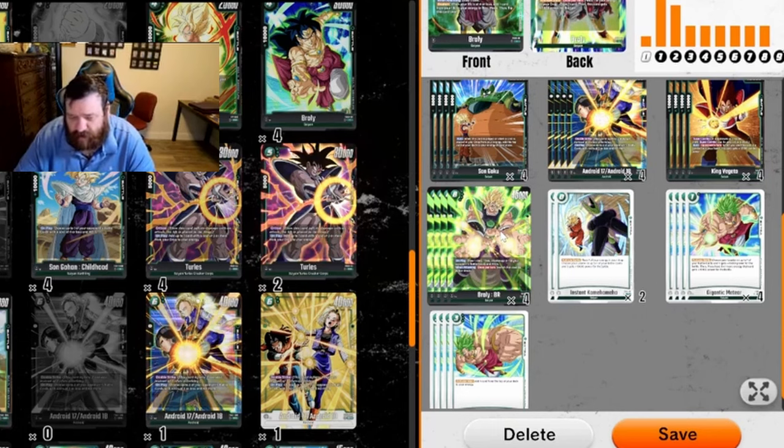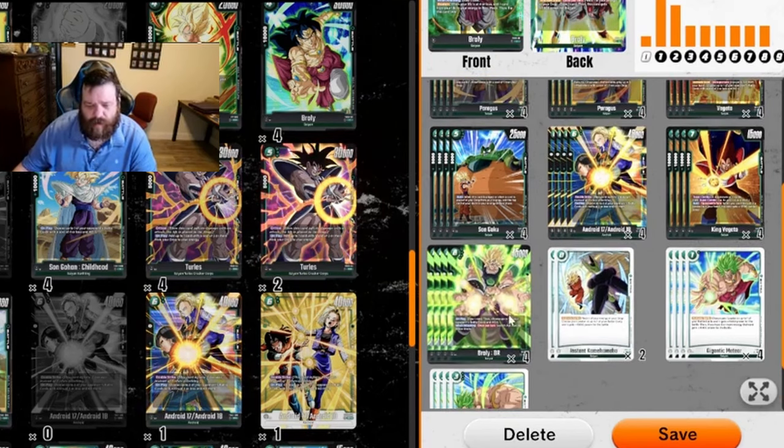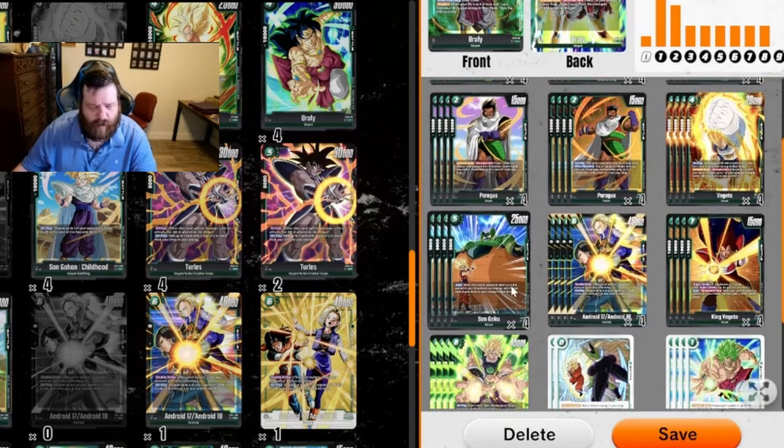I find myself most times killing something and clearing their board rather than going after their leader. It just depends on the game state. Broly is your second best boss monster — draws a card, taxes twice, kills something, does it all. I have Instant Kamehameha at two; I can see cutting a fourth Broly for a third one. This card is very strong — it's almost another super combo when combined with Son Goku because you're not actually losing the energy.